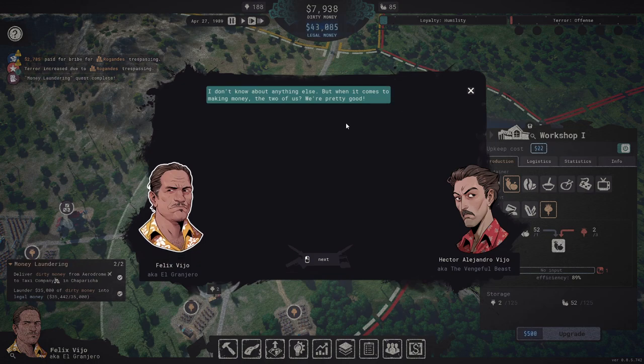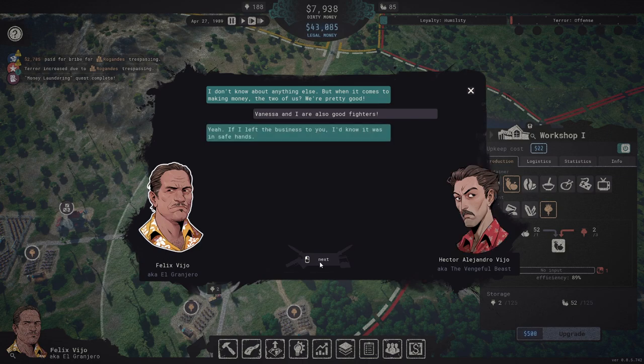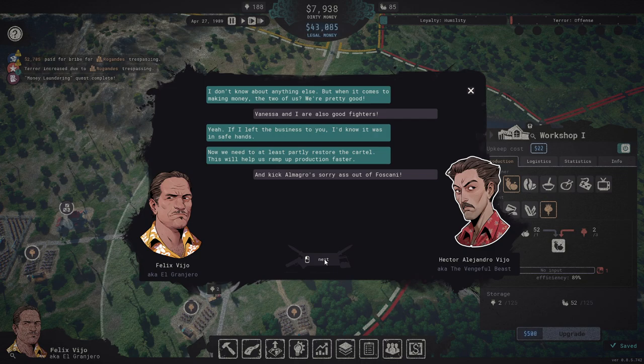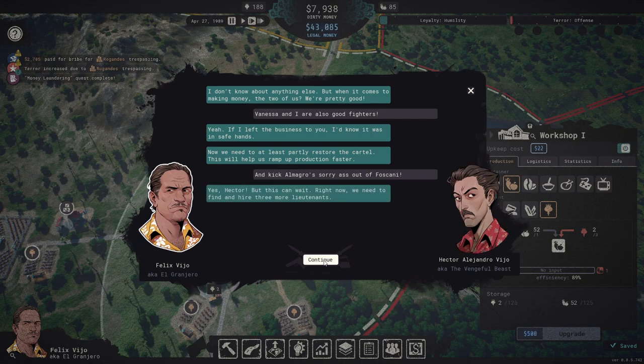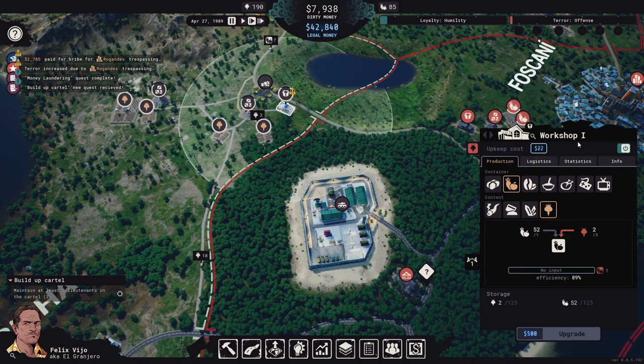In dialogue: when it comes to making money, the two of us are pretty good. Vanessa mentions she and Felix are also good fighters — though Vanessa isn't really a good fighter given she has zero power. Felix says he'd trust the business in safe hands. They need to at least partly restore the cartel to ramp up production and kick Almagro out of Foscani.